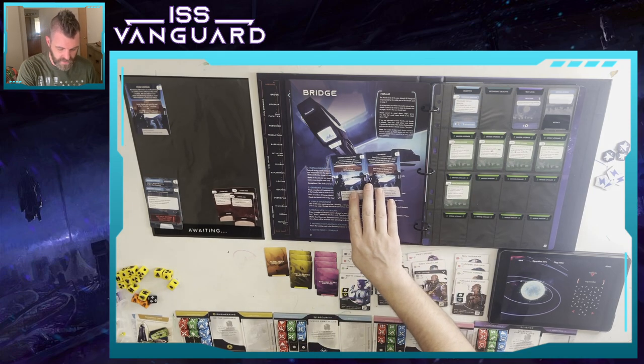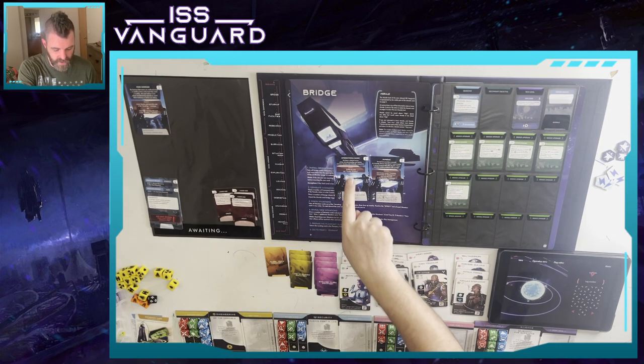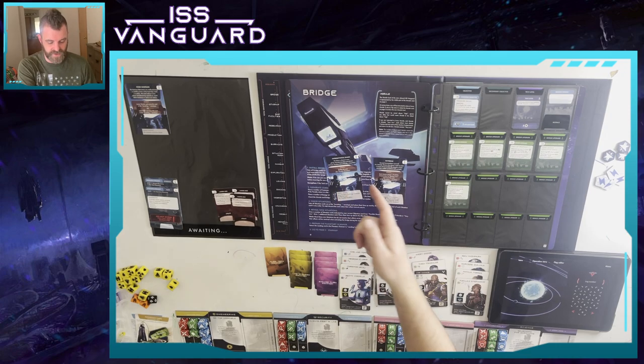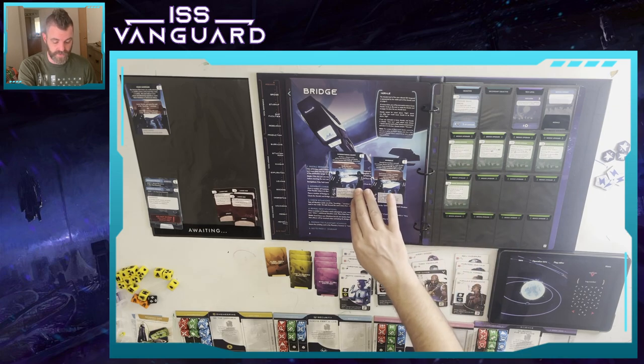First situation - Intersectional Games. When solved, raise morale. Basically we have a chance to turn all the misunderstanding and tension between sections into a friendly competition. If we don't do anything we just shuffle this back into possible situations, but if we solve it we can raise morale.